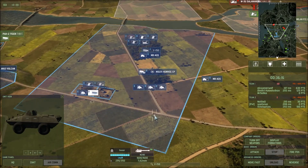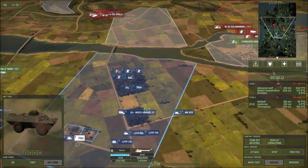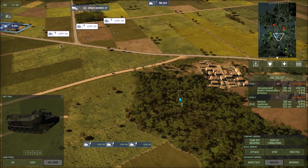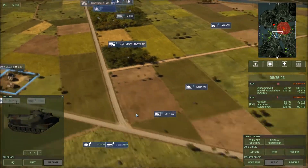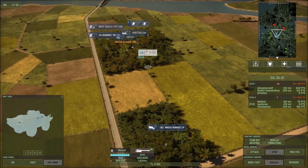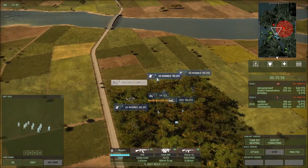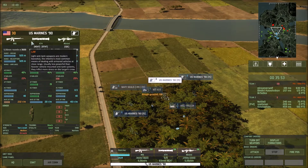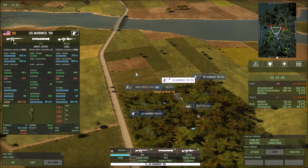In destruction mode, if these things die, it gives the enemy points — you don't want that. They can be pretty good in combat, but they typically get hit by rockets. My Marines not only have M16s to fight other infantry with, but they also have AT-4s. So if tanks roll along and get within 700 meters, they will fire their AT-4 at the tank.